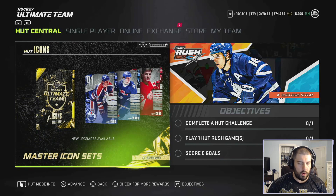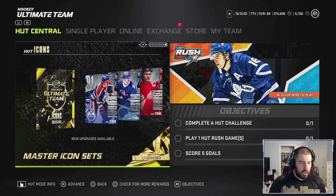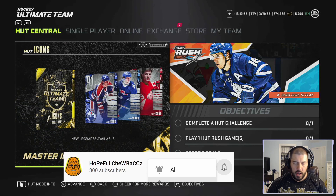Ladies and gentlemen, boys and girls, children of all ages, this is Hopeful Chewbacca back at the Church of Chewbacca. Today we're going over the three master icon players that came out for their bronze and silver upgrades: Yari Curry, Peter Stasny, and Steve Yzerman. These cards did come out last week, but I just had my son and I've been in the hospital for five days or so and just got home.